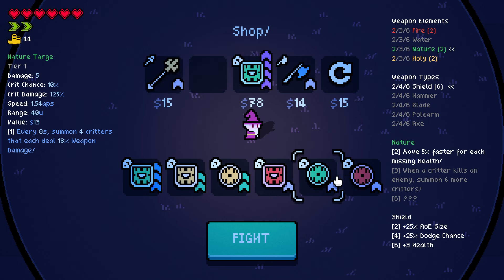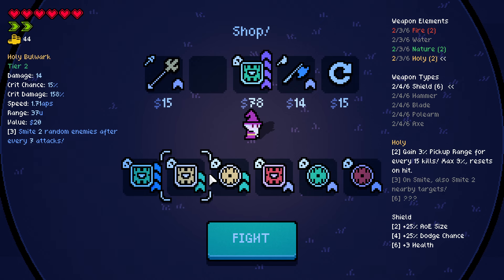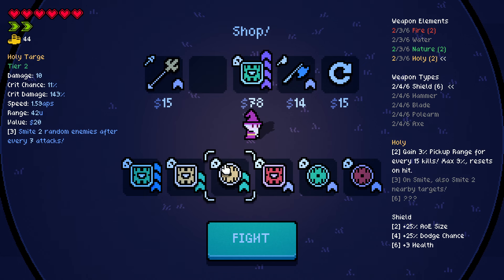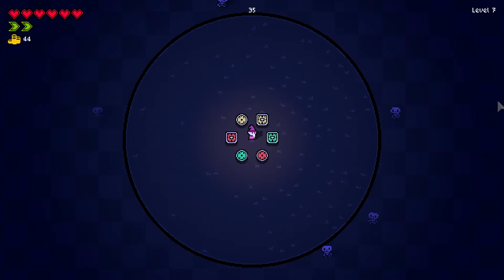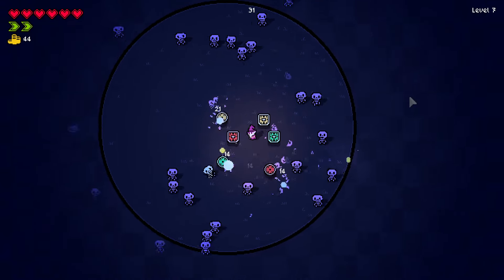Oh, there it is! Now we have plus 3 health. All damage against enemies inflicted by burn is increased by 10% per stack of burn — that's not bad. And now, all we need is to upgrade some of these to rank 3 so that we get the second ability and hope for the best. Hope for some AoE because I kind of really want that.